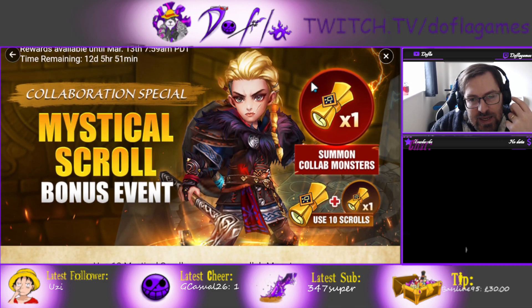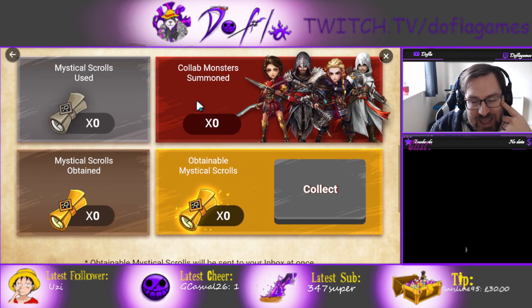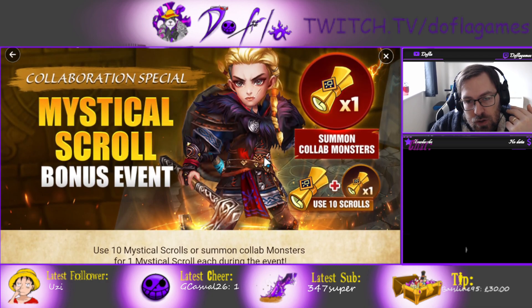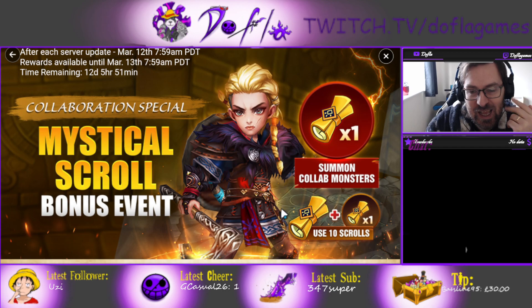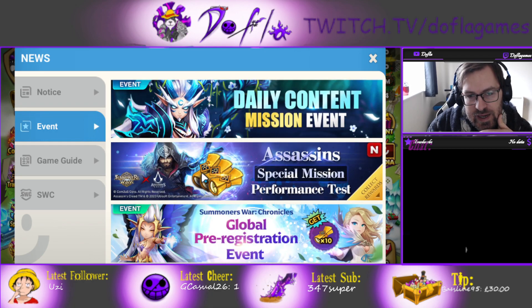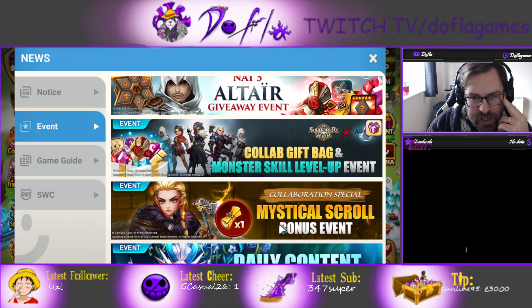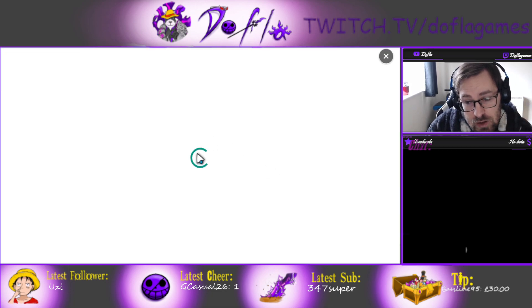And every Assassin's Creed unit you summon, you get another free mystical scroll. So make sure you summon before this ends. If you have a good amount of scrolls — I have around 500 — besides the Assassin's Creed unit I'm gonna get, hopefully I get another 4 at least, but I'm gonna get 50 scrolls for free. Make sure you do that. There's also another event I'm not fully understanding, so if you guys have answers to that, please let me know.